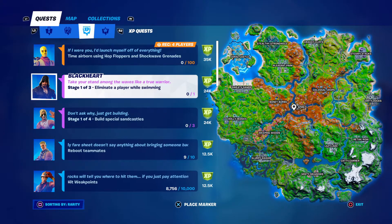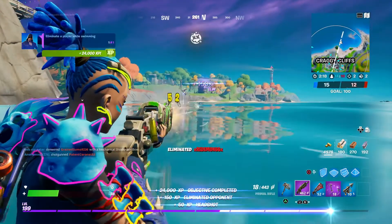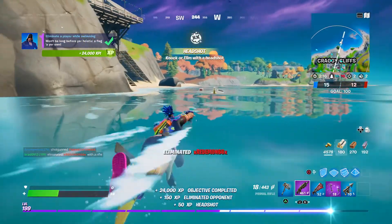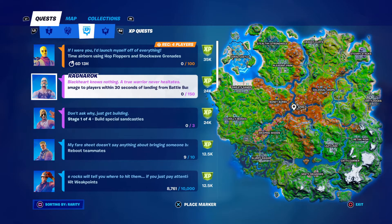Hey, what's going on guys — these are the Week 10 Epic Challenge quests. There are two sets of them. For the first set, the first challenge is to eliminate a player while swimming. You can easily do this in Team Rumble — just try to get a zone with water and stay in it.